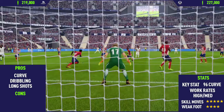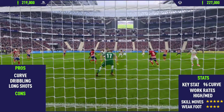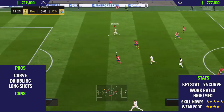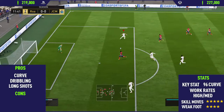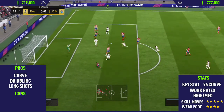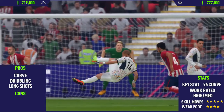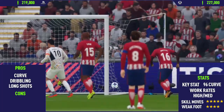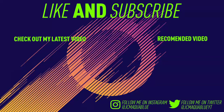Another pro with this card is his dribbling — he has really high agility, really high dribbling, and really high ball control. In my opinion those are some of the most important stats when it comes to skill moves, and that's why he's very good for skill moves, as you can see from that goal there. If you've enjoyed this player review, don't forget to leave a like and subscribe to my channel. Thanks for watching and see you next time.